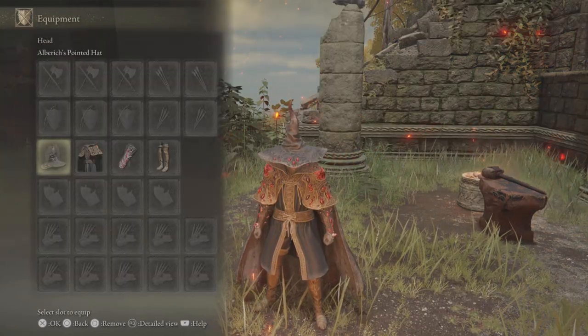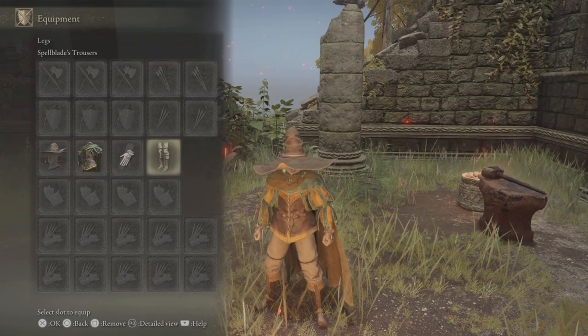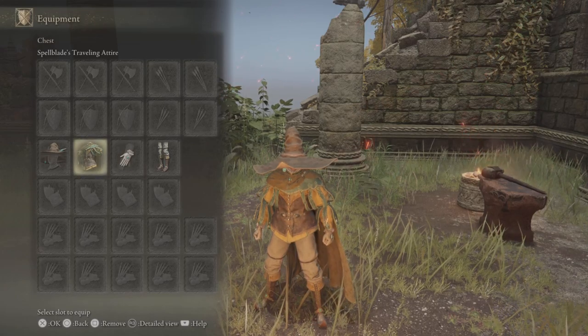Alberic's set increases the damage of Thorn Sorceries by 5% per piece, but the legs don't count, so you get a total of 15% extra damage. The Spellblade set increases the damage of skills that deal magic damage by 2% per piece, so that's an extra 8% with the full set on.